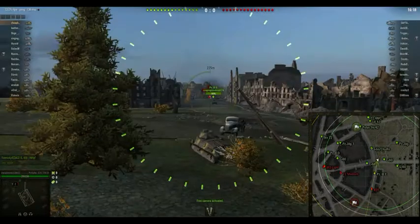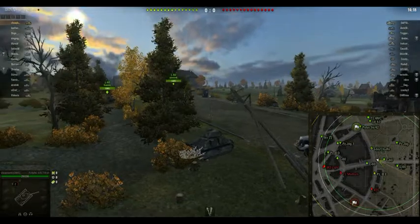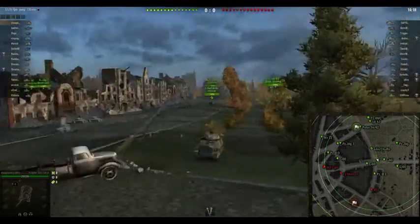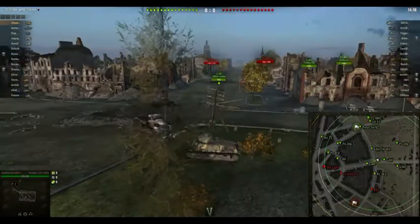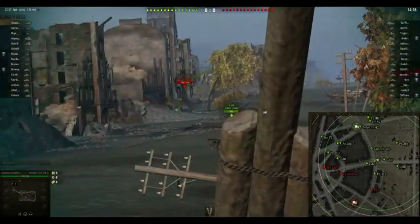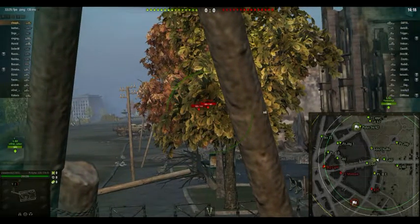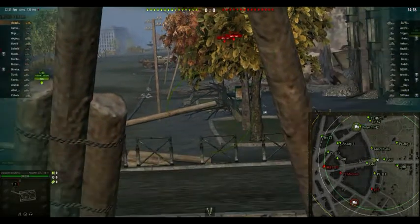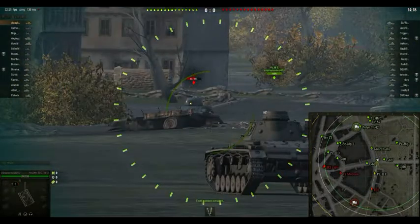One of my general strategies is always to play in the middle of the map. The reason why is because not only can I spot all around here, but I can shoot at tanks all over the place, including down through this central column here. If I had been paying closer attention, I could have shot at these two tanks that crossed over. They're just beyond my spotting range, which is perhaps why I didn't notice them.